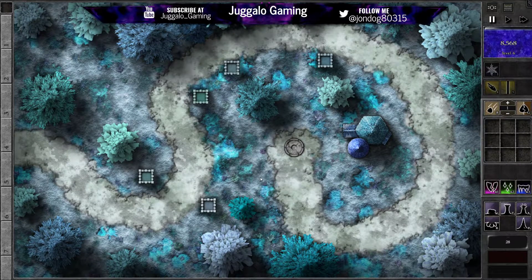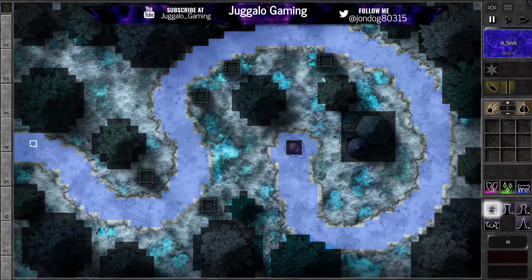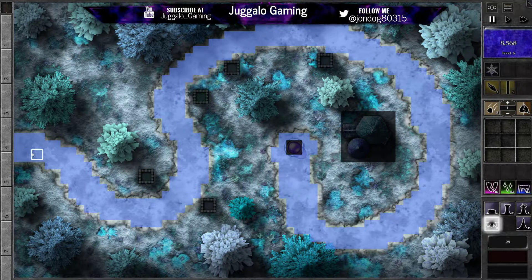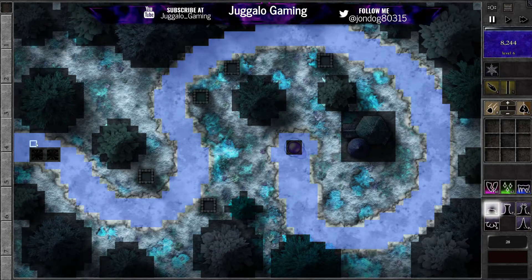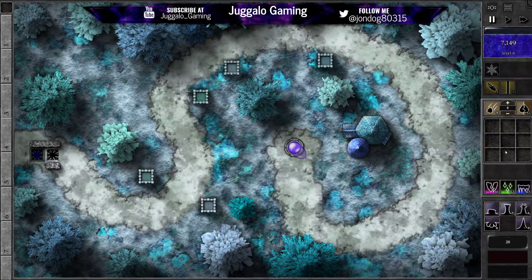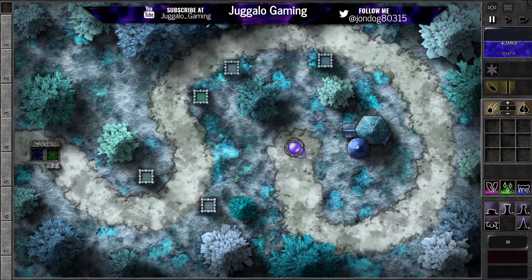Feels weird not having my keyboard profile right now. So I definitely just want to hit them with a slow trap and then a poison right at the very beginning. We'll do a grade 3 slow and a grade 4 poison to start things off.